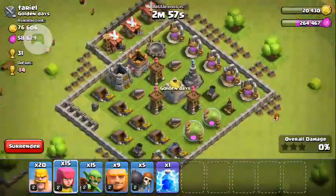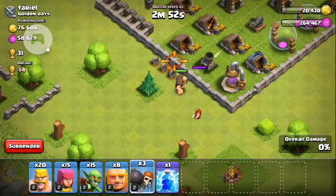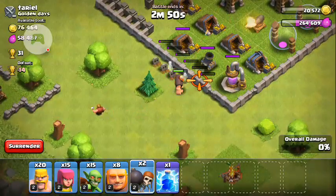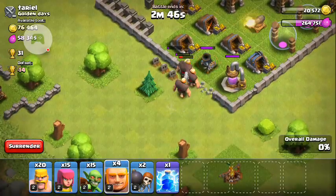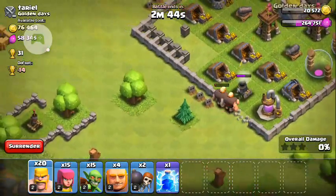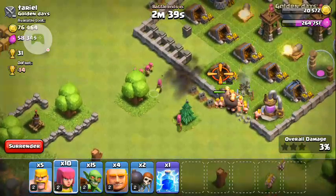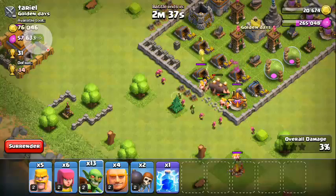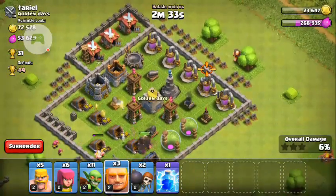There's a few archers over there, and then there's a giant, two wall breakers, three extra. There's five giants, probably right after barbarians, then archers, and then a few goblins, and then there's another giant over here.